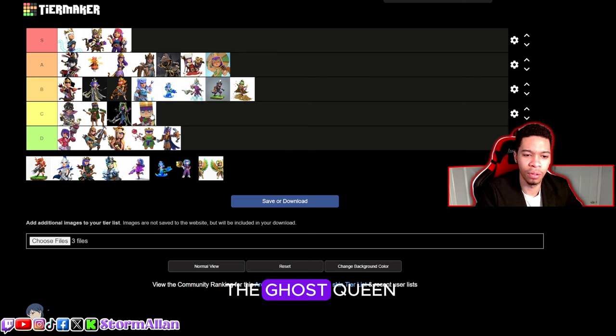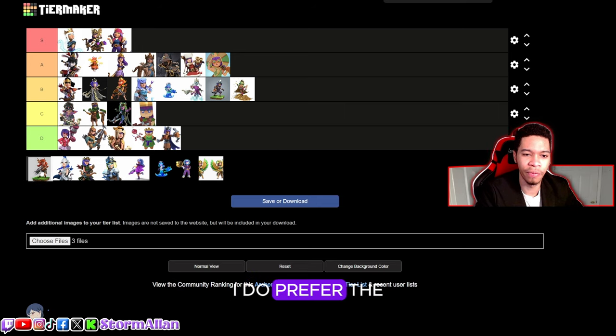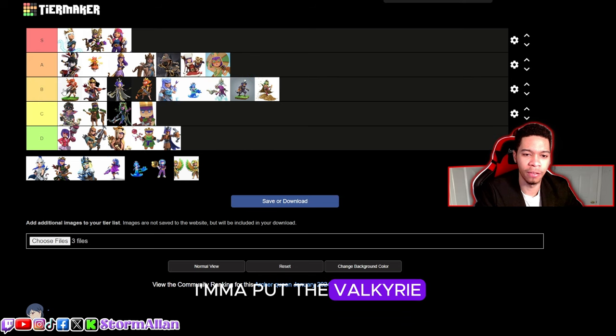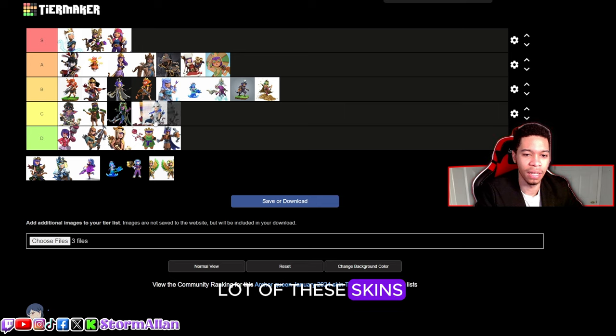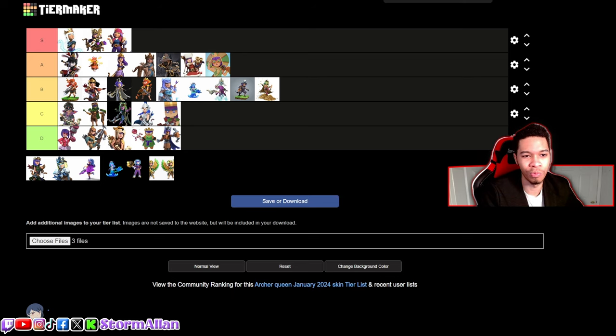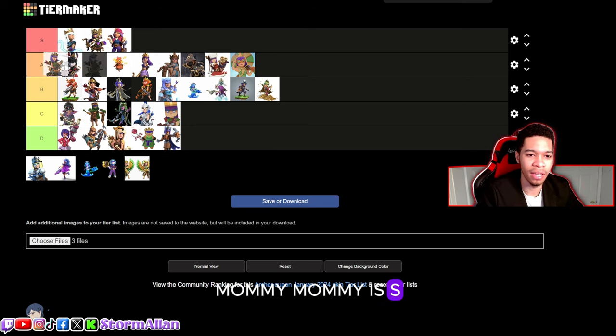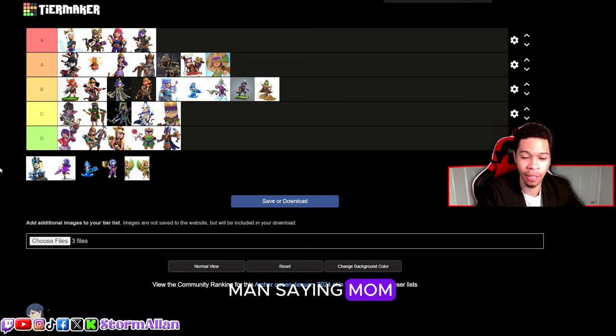We got the Valkyrie Queen — I do prefer her over the Autumn Queen, so I'm putting Valkyrie in top B. Gladiator — I don't care how old it is, it's definitely not a B tier skin; it's worse than a lot of these skins, and I'm putting it right above the Pixel. We got the normal Archer Queen — mommy is S tier, no doubt about it.